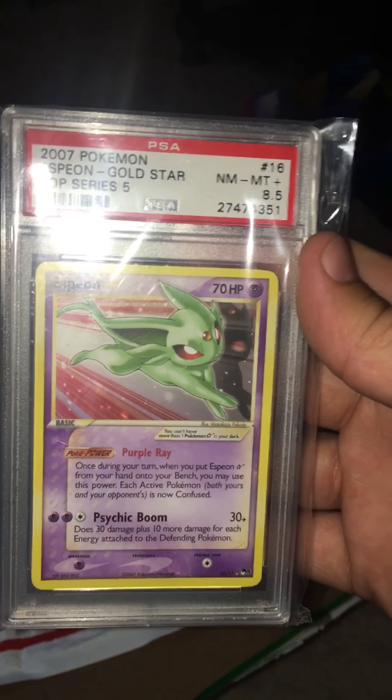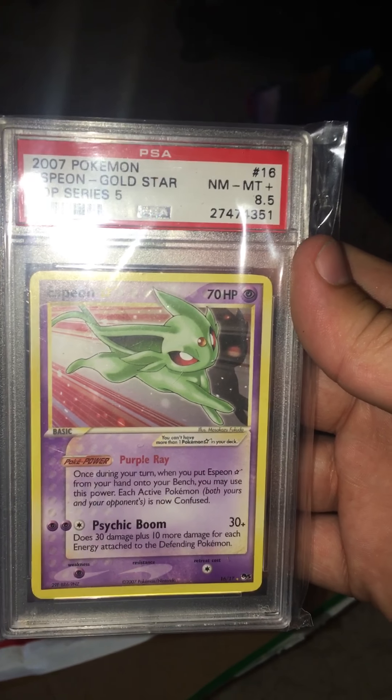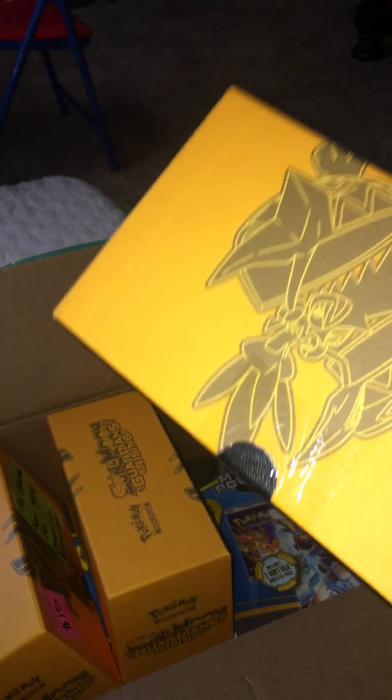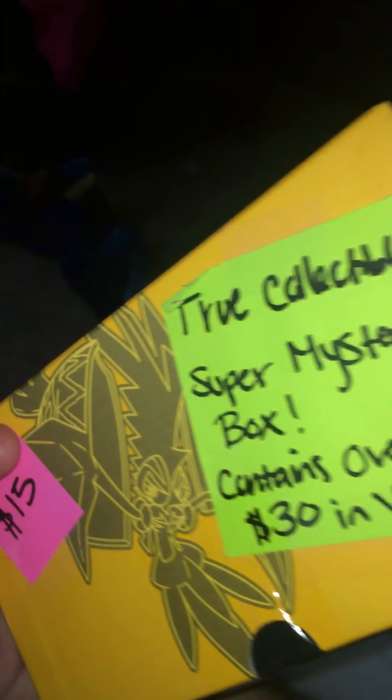Just saying that I own an Espeon Gold Star is really cool, and I know you guys watching know how rare these are — these and Umbreon. Our recap: the three jungle boosters, each of the mystery power boxes. There was a $30 one with $60 value, a $20 box with $40 worth of value, and a $15 one worth $30.